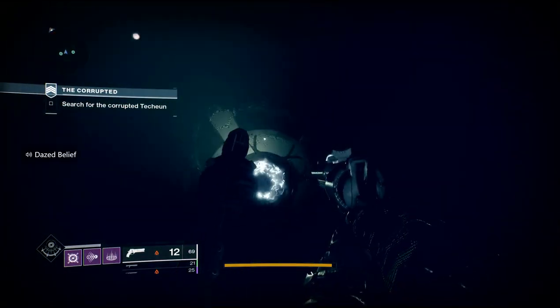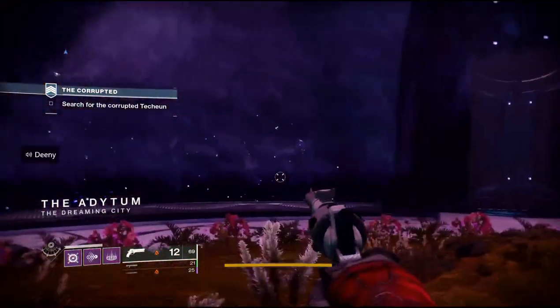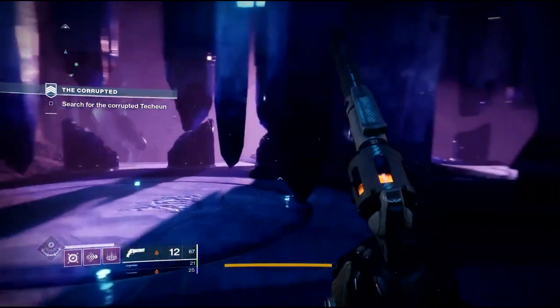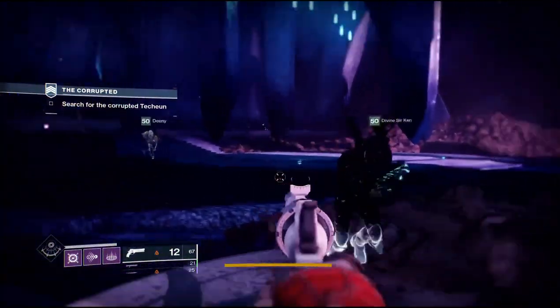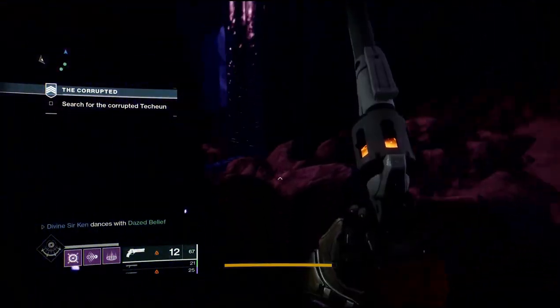This is where you will be finding your second set of Ahamkara Bones. Once you get through the portal, start progressing towards the boss fight. As soon as you get out into the open to where you would jump on the floating rocks, hang right and stay close to the wall and follow the little path, and that is where you will find the bones.